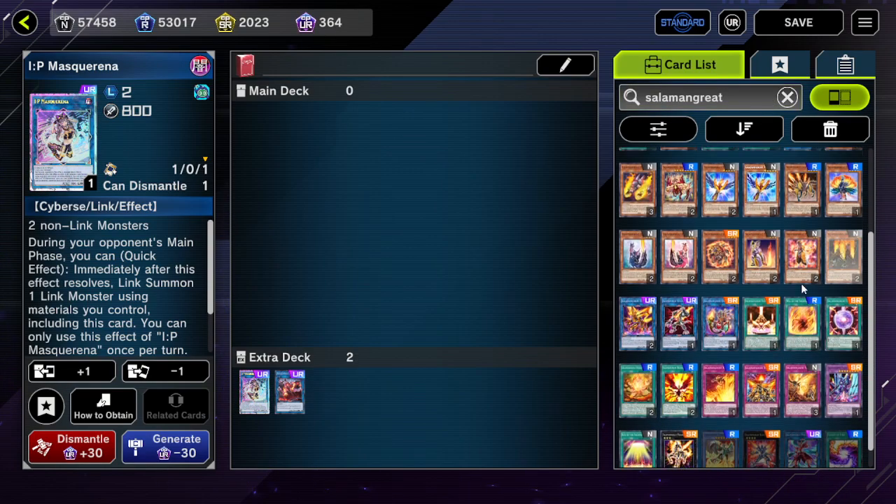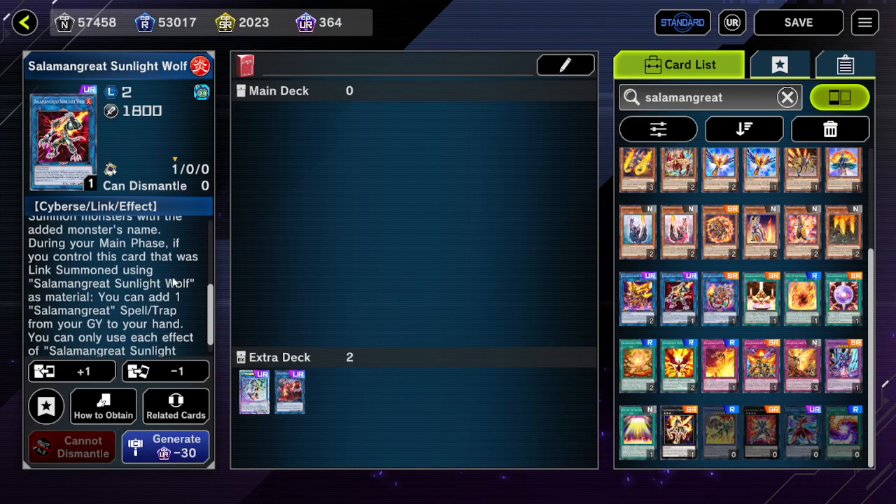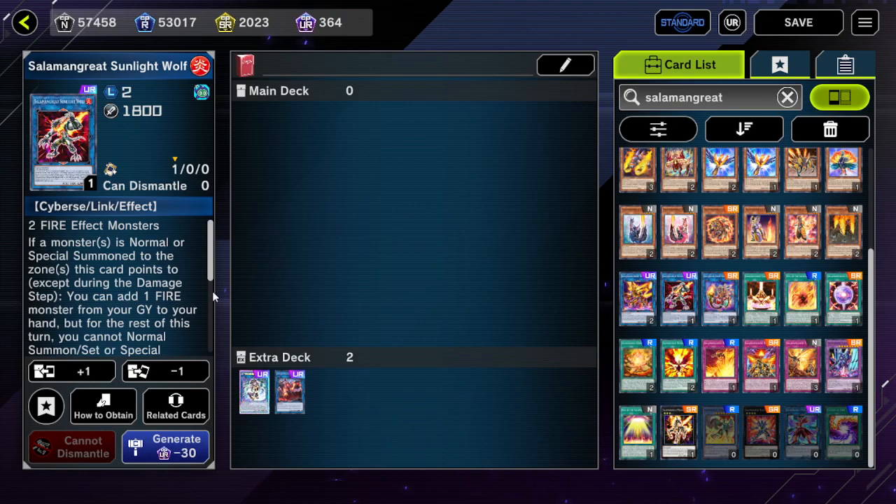You can use things like Silent Grey and Sunlight Wolf to kind of reset your combo pieces, and sometimes just add Ash back from the graveyard to hand if it's relevant.